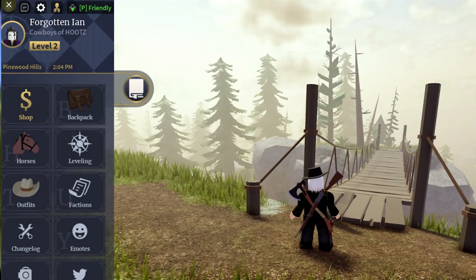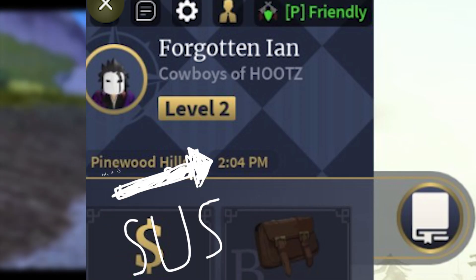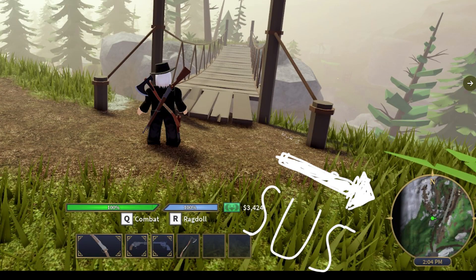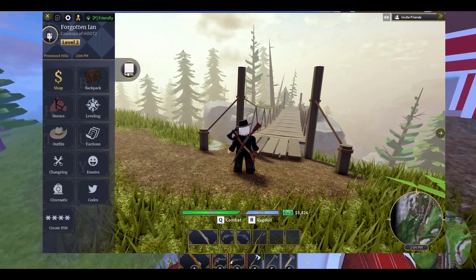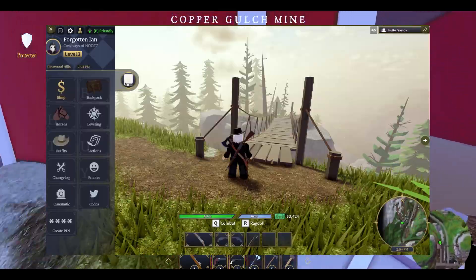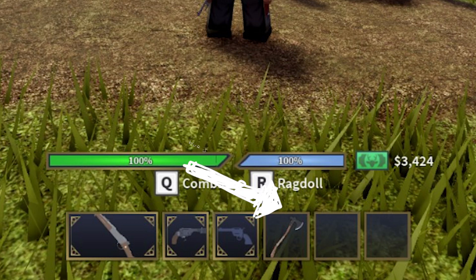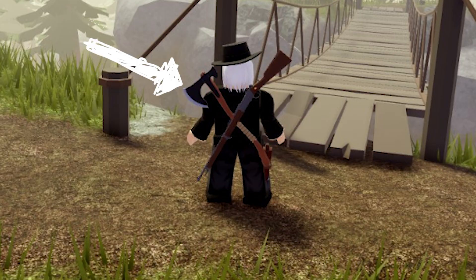From this screenshot we can see the new menu system showing the player's level, location, time, and some new buttons like leveling, codes, and creating. On the interesting part, the minimap has been revamped with a new design, and if we look at his hotbar we can see he's using one of the upcoming rifles, a new pistol, and also a brand new axe which will probably be the best upon release.